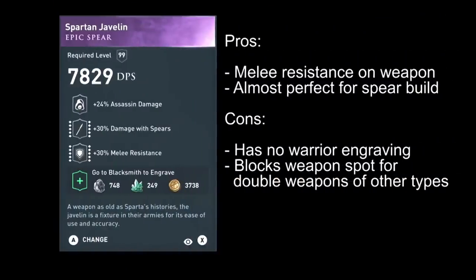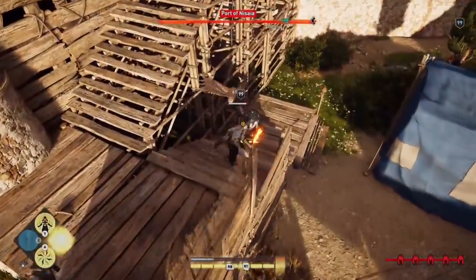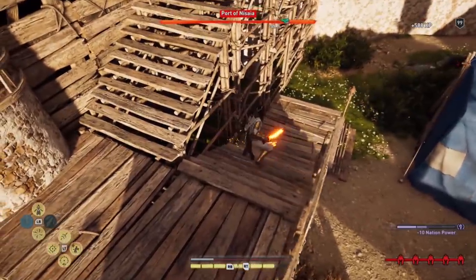When it comes to the Spartan Javelin, the downside is obviously that it is a spear. When you want to use other weapon types you will have one weapon slot blocked by the spear, and you will not have the damage bonus for your preferred weapon type. It is not possible to engrave damage-with-swords on another weapon type. So in general, if you have a spear build you can safely use the Spartan Javelin to reach 100% melee resistance, but for any other weapon type definitely use the Oxasia's Helm of Darkness.